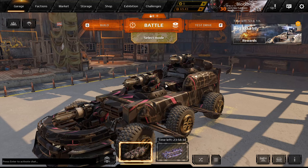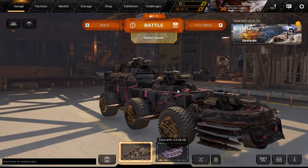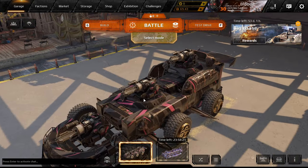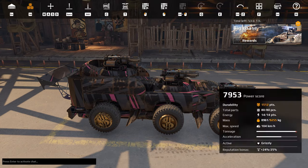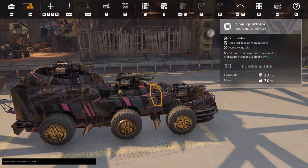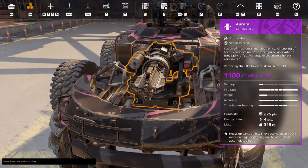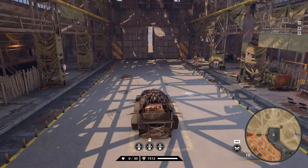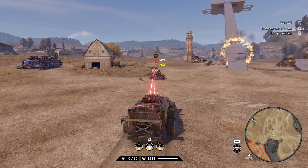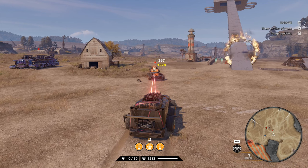Hello guys and girls, FoxyRavianTV here. Today we are playing Crossout yet again. We have this amazing — in my opinion — support build here. This is actually only a support car; it will not get many kills. Its primary function is just to support your teammates with the aura, heating them up so it's easier for our teammates to kill them.